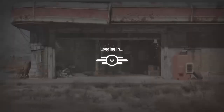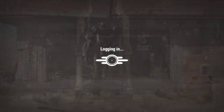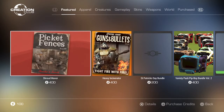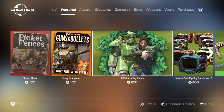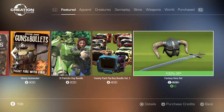We'll go in here. I just want to see what's new and take you guys along. We got 100 credits. Let's just check out what's new. St. Patrick's Day Bundle for 200.